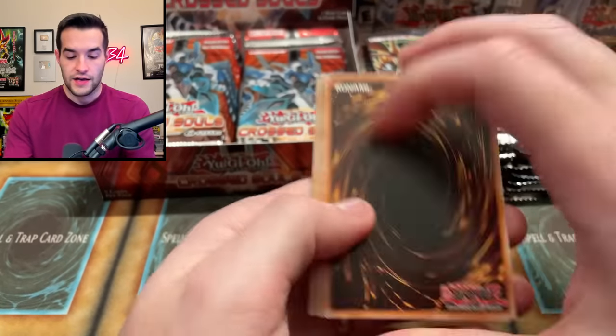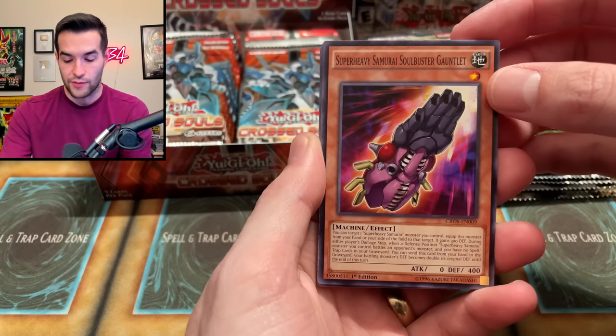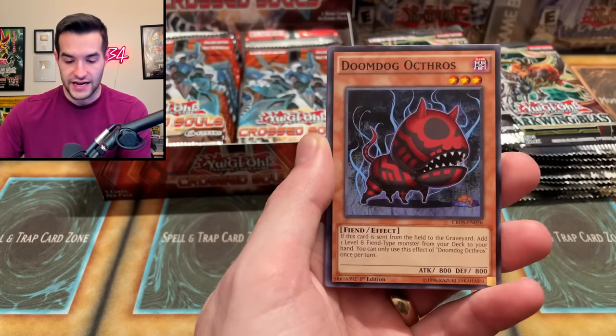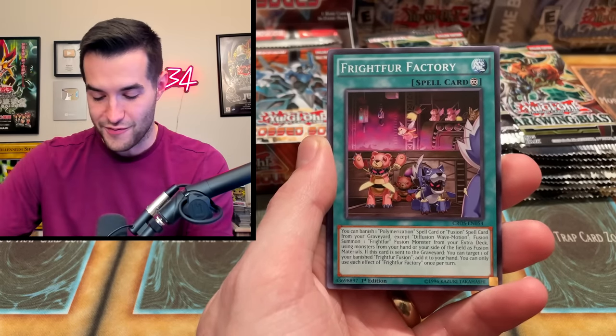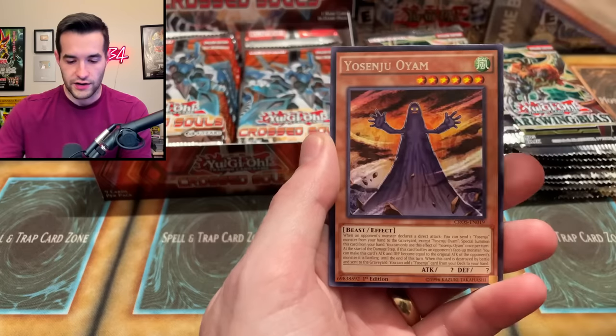Cross Souls, come on — you can do this. The only foil we pulled, accidentally put right to the front. Super Every Samurai, Soul Buster Gauntlet — that's a short name. Helsenyu Whirlwind, Sharplanius, Doom Dog Octhros, Mimicry Lanius — I remember these cards so much from when I played them in auction series. Dreadnought Dunker, we've got the Osenjo Oyam.